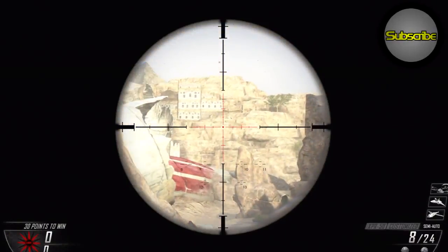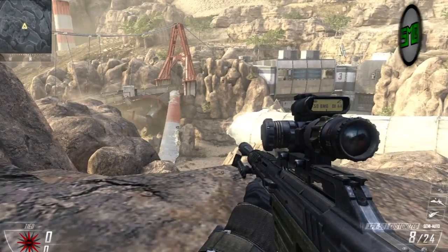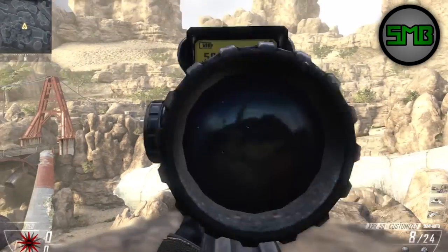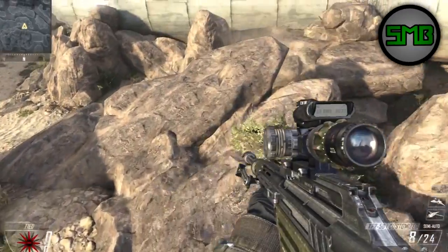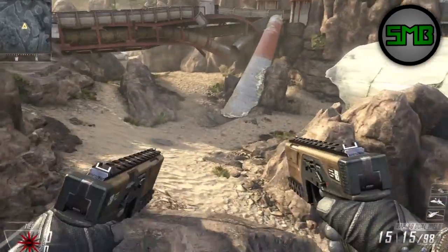This is the sniping spot — you can easily see both spawns, both buildings, everything from this place, and that's what makes it so amazing. Then we're gonna move on down to the wall breach, which isn't very far away from here.